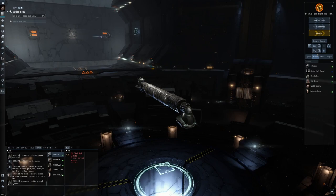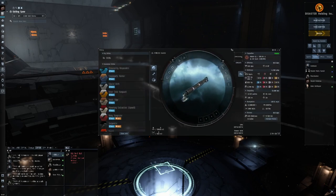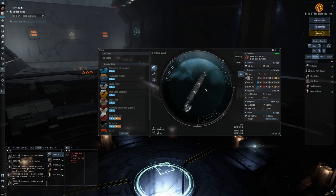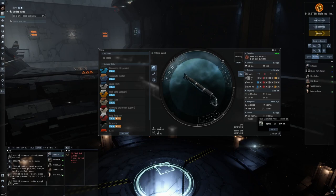Step one: get an Epithal. You need Gallente Industrial 1 — that's it, no other skills. I fly it without any fit just to keep it super cheap, because nothing you can fit increases the PI cargo hold. The only optional thing would be warp core stabilisers and some nanofibers to help you align faster. But basically these are throwaway ships — estimated 2.7 million ISK fitted.